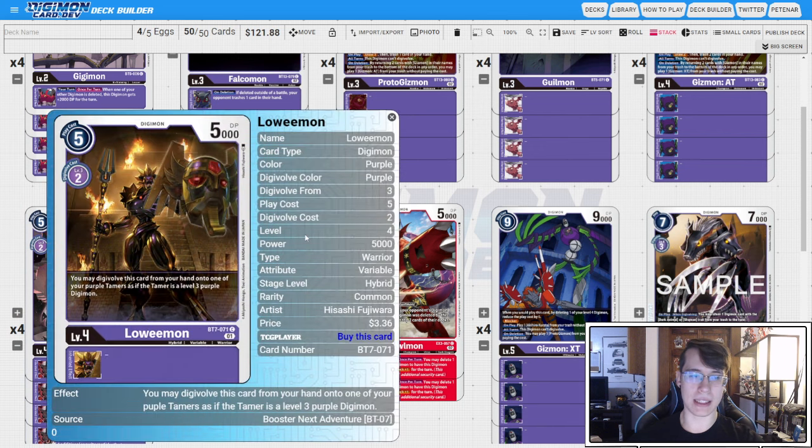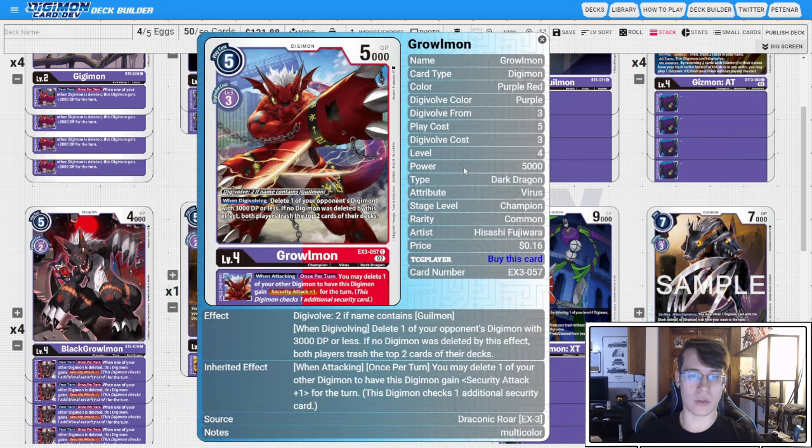We go one copy of BT7 Lowemon — this is just a hybrid for game, because we are glass cannon and it's possible we'll die before executing our full loop, so we want something in our pocket to close out with. Then two copies of EX3 Graumon — we don't like it as much as BT5 because the inheritable is a when-attacking trigger, which can be harder to execute, and it gets more expensive if you don't have Gilmon to digivolve onto. We run it at two just for consistency.